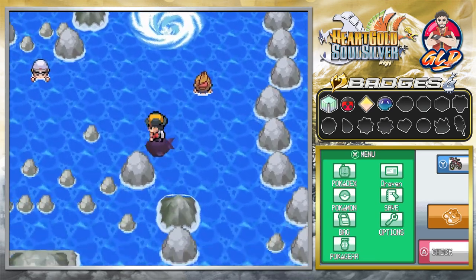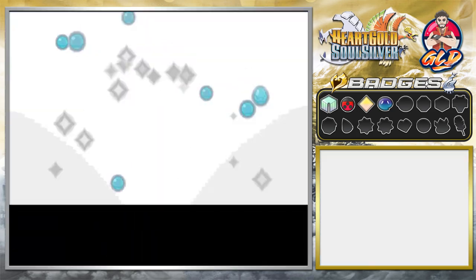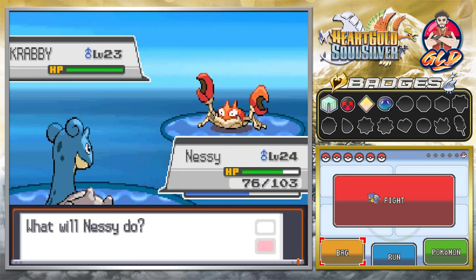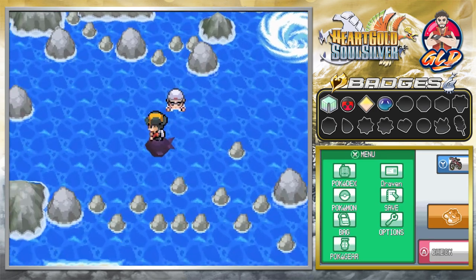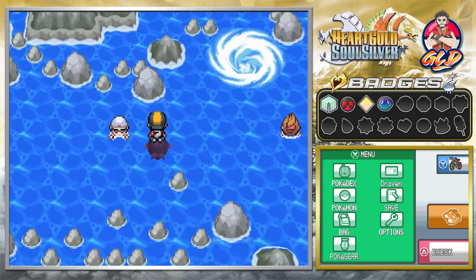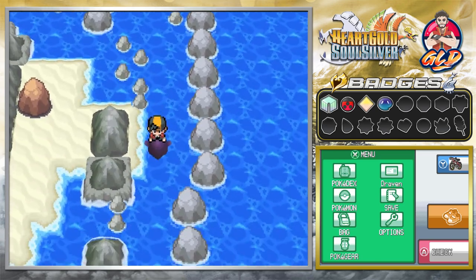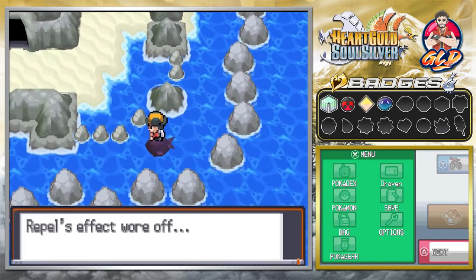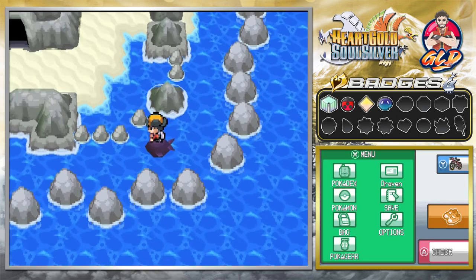There's another trainer — speed it up: Crabby, surf attack for the win! Let's see who's next. I kind of want to see what's below this island; there could be another trainer or two. Our Repel has worn out so let's use another one — but there's nobody down there.